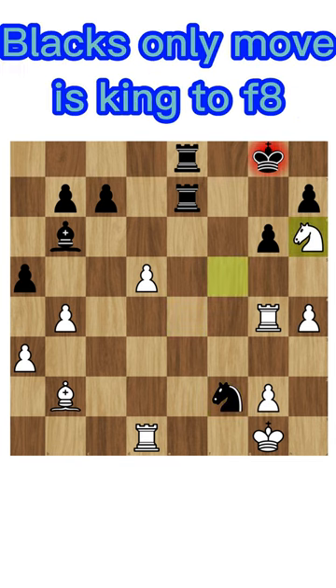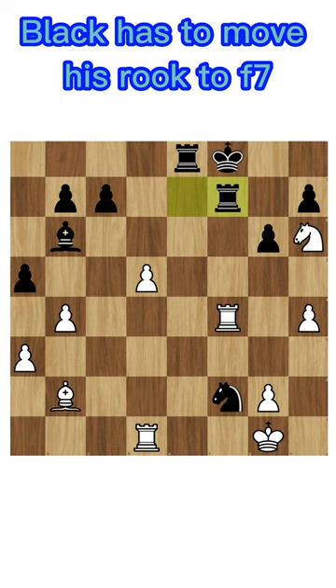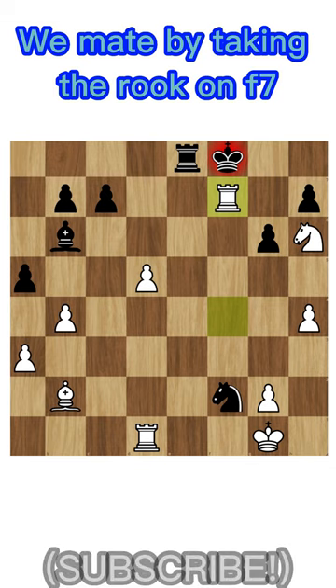Checking the king. Black's only move is his king to f8. We check the king by moving the rook to f4. Black has to move his rook to f7. We mate by taking the rook on f7.